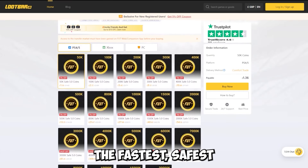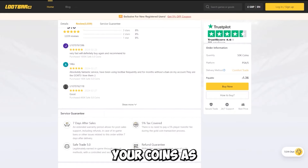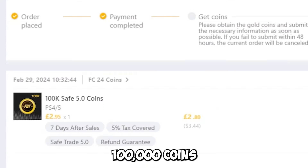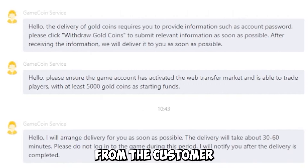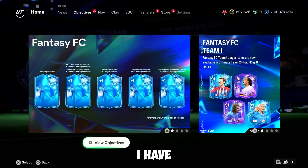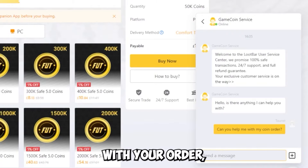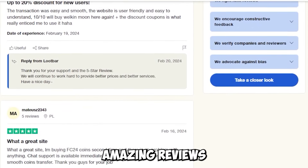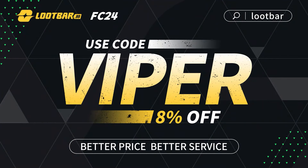Welcome to Lootbar.gg, the fastest, safest, most reliable and cheapest coins I have seen for FC24. You can receive your coins as fast as 30 minutes and they offer full refunds if you're not happy with the product. Here is me making an order of 100,000 coins. As you can see going across to the game I've only got 489,000 coins. I got a message from the customer service team telling me exactly what I need to do to get my coins, and just like that in about 20 minutes I received my 100,000 coins. They offer 24/7 customer support, a 4.6 rating on Trustpilot, and amazing reviews. So if you want to upgrade your team on FC24 make sure you go to lootbar.gg, link in the description.